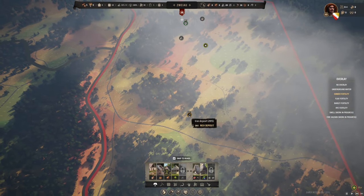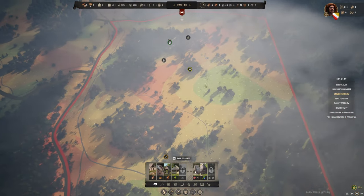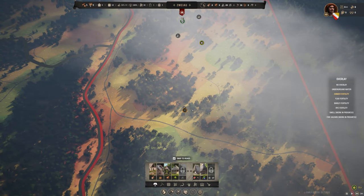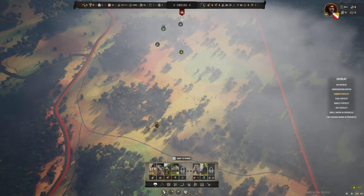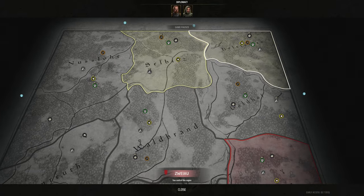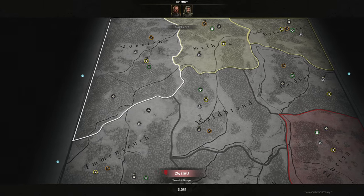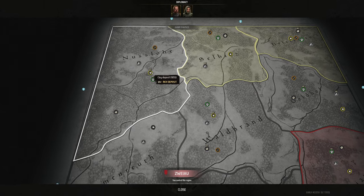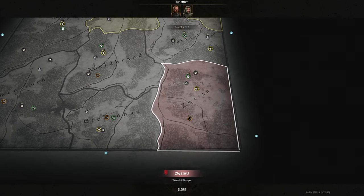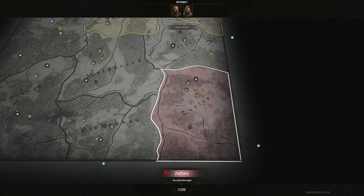Tip one: you should probably go for a rich iron deposit because it will enable you to do deep mining. There are going to be multiple rich deposits throughout the land. If you start on a rich clay or rich stone deposit, you might ask why you would prioritize iron or fertile soil — and that comes down to mid to late game.